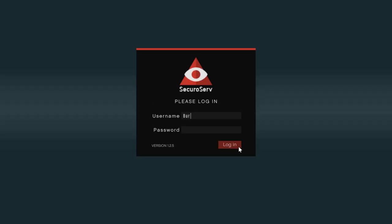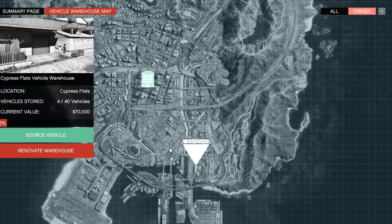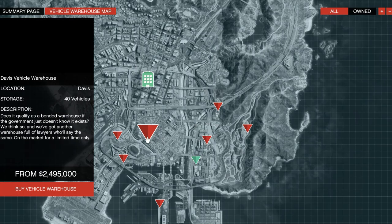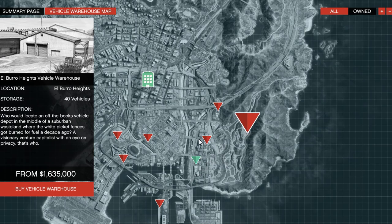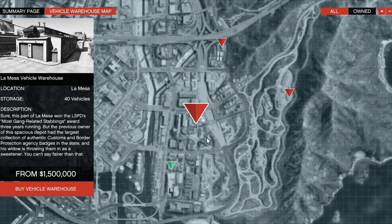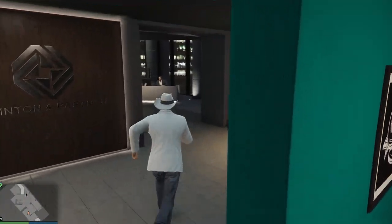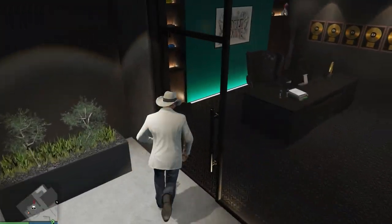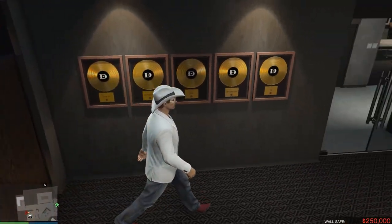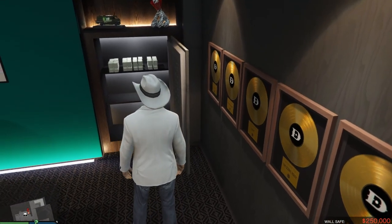Next up: vehicle cargo warehouses. You might ask why this is on the list — it's a decent way to make money, especially if you're new. You're making about $80,000 every 20 minutes, except that's what every YouTuber says until you factor in that if you crash the vehicle or get shot even once, you have to pay for the damage. Vehicle cargo storage is not cheap — it's $1.5 million for the cheapest warehouse, and up to $3 million for a more expensive one. The real problem is that you can own an agency. The cheapest agency costs $2 million — not much more than the cheapest vehicle warehouse — and I'm about to collect a free $250,000 out of my agency vault just from completing contract hits and a passive income of $20,000.